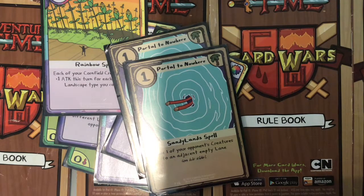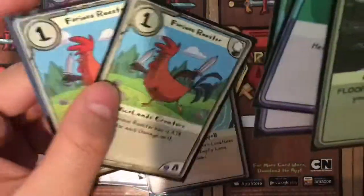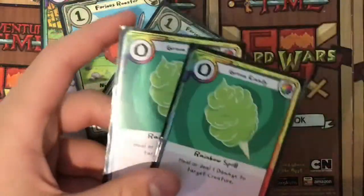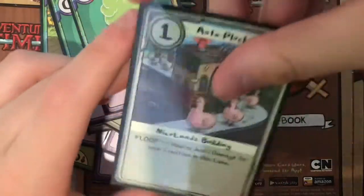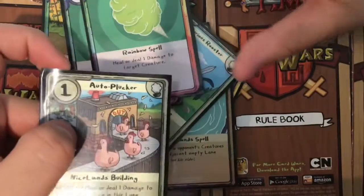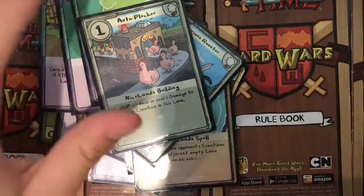Next combo is my Furious Combo. I have my Furious Roosters, then I got the Green Candies — zero actions, deal one damage. And then Auto Plucker. You should play Auto Plucker the turn prior to when you're going to actually play the Roosters on field, so you can get it readied up and floop it.